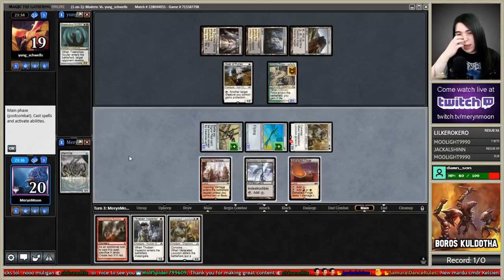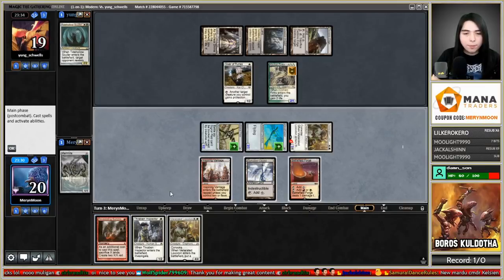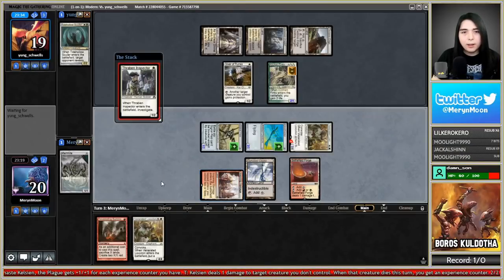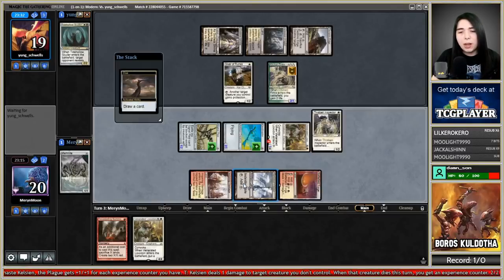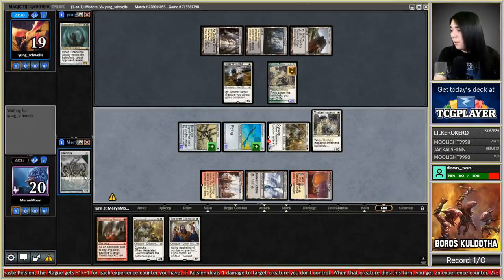Can I actually play Venerated Loxodon here? No, I don't have enough colors. Devastating Summons makes two bodies, then Thraben Inspector — no, I'm one short. I just have to go Thraben Inspector here and pass and crack the clue. Let me crack it now because I might draw a zero-drop like Memnite.